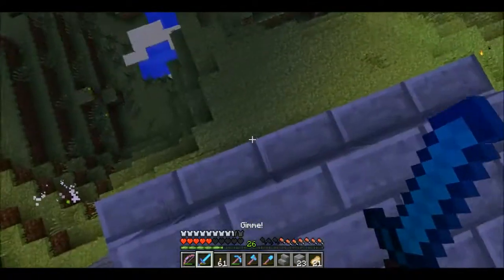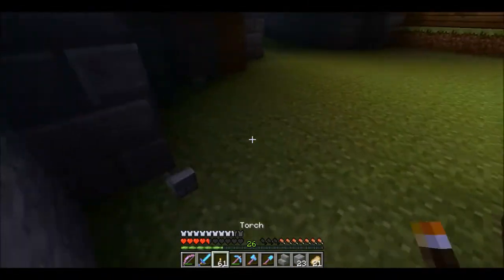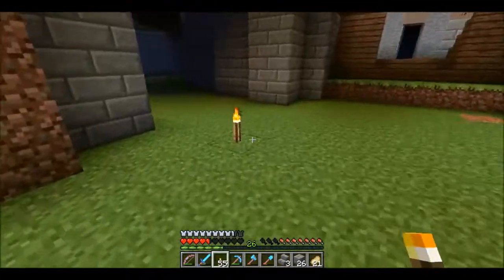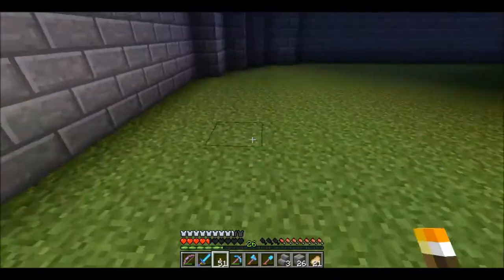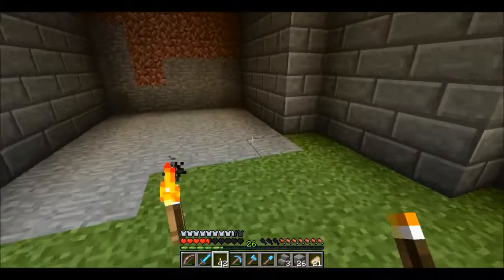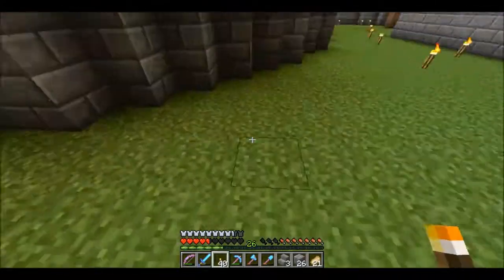Get dead. The good thing about leveling a place out is that your torch placement is much better. I'm just randomly putting them here with no rhythm or purpose, just to visually light it up.